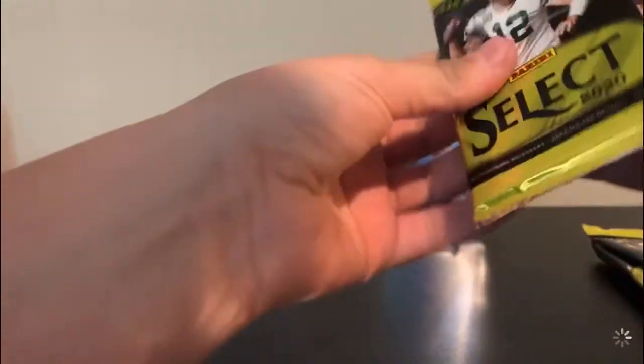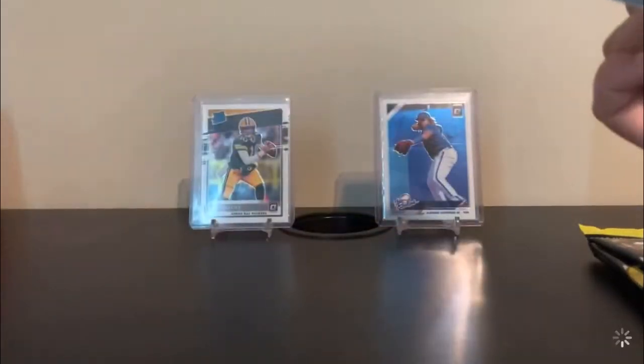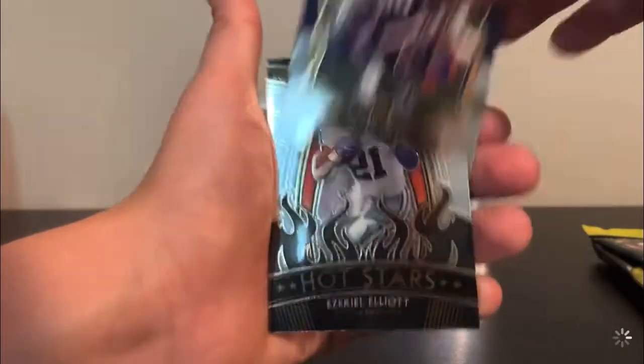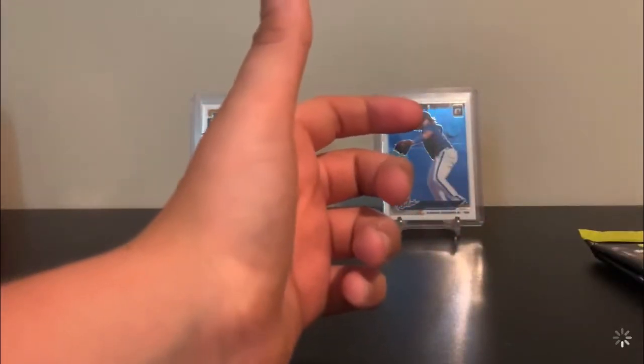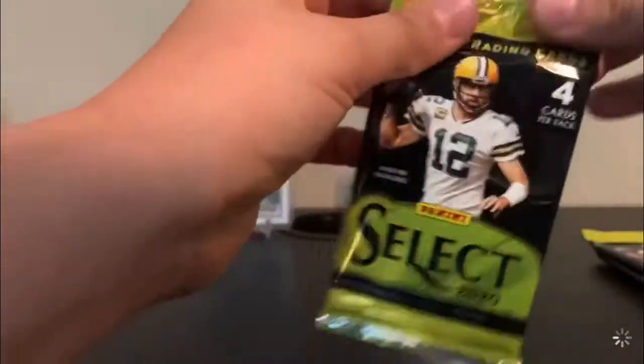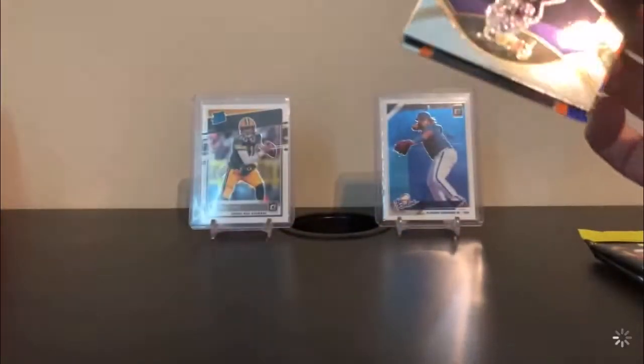Third pack. That Vladi in the back — I pulled that from a 2019 Optic Fat Pack, or value pack. Devin Dubrenner, Devin Asayis or whatever. Ezekiel Elliott. And a Baker. Flip back. And then the Jordan Love I got a while ago — I didn't even remember pulling that Jordan Love from that Optic box.